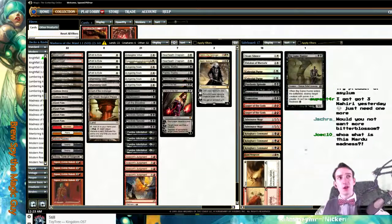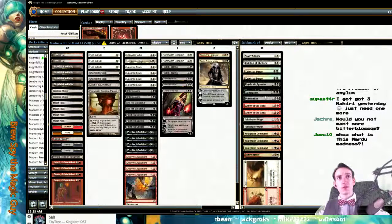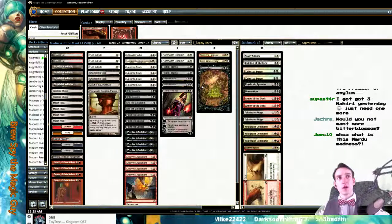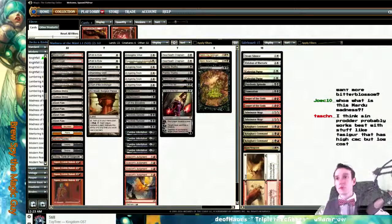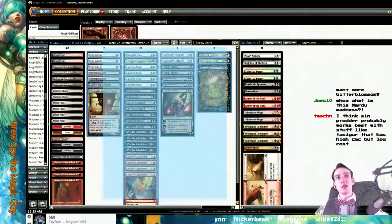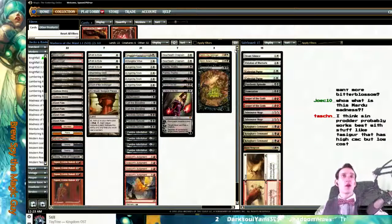The Big Game Hunter was a meta call at the time — I think this is unnecessary now, but it did make sense back when we were doing it. Sinprodder makes sense in like a Nahiri, Tasigur, Emrakul thing. I don't really want Dark Confidant here — the point of this one was that we didn't really have too many main deck single-target threats that people could just fire off their removal against, basically going wide with tokens and slowly grinding them to death.